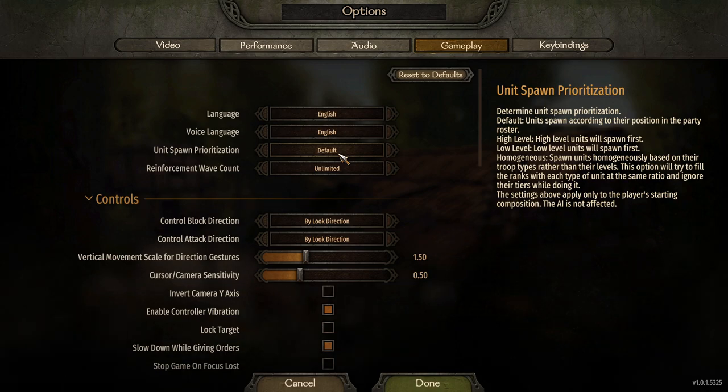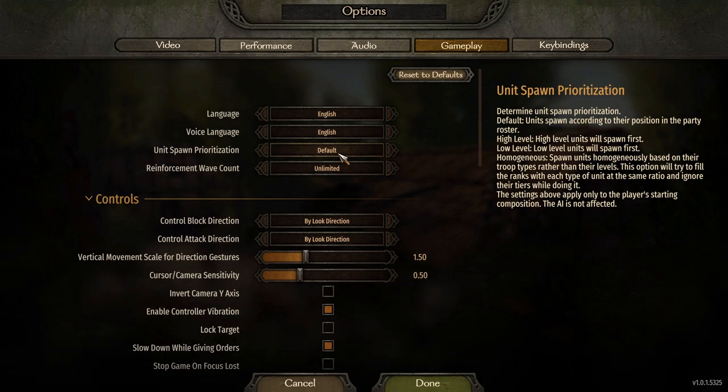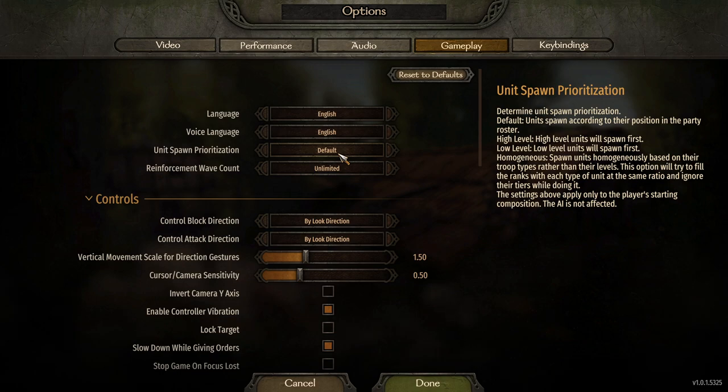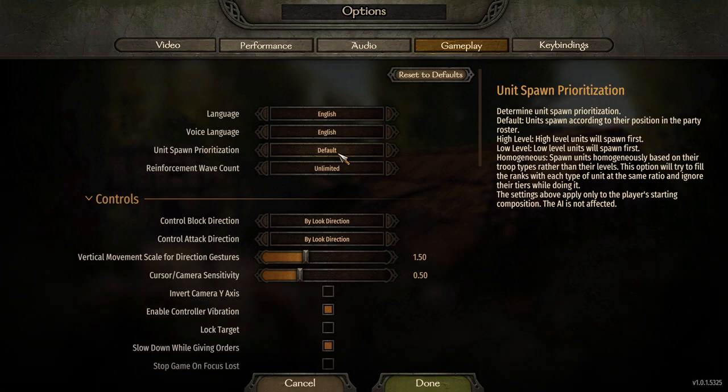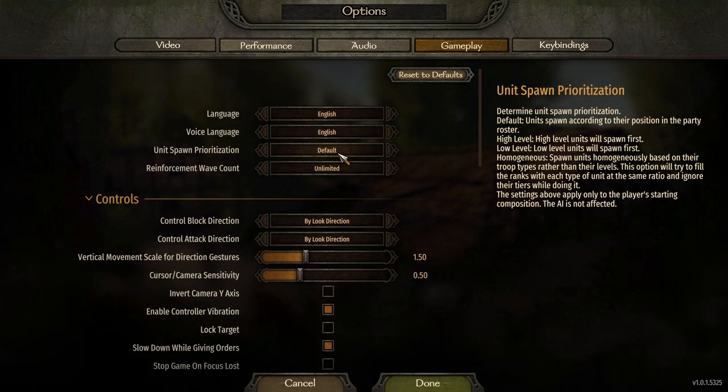There's also a use for low level prioritization as cannon fodder, especially if you're doing a siege and you know the enemy has a lot of archers and weapons on the walls. You want to let some of those lower level units take the hits so your higher level units don't die. You might want to choose low level before you do the siege.